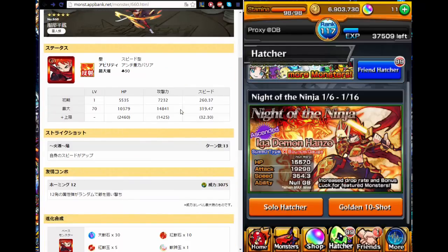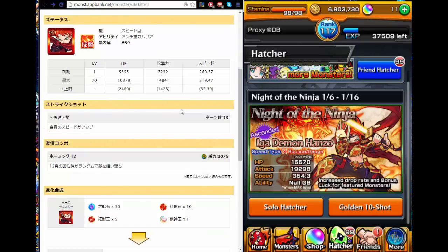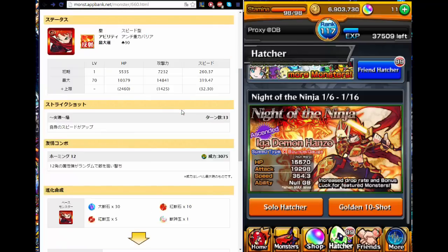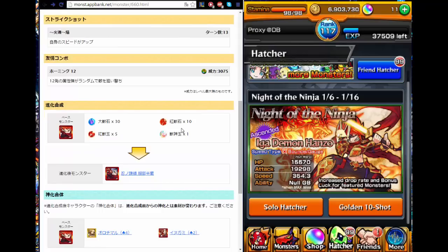The five-star version of Hanzo is a speed type. He's a no-gravity barrier, stats are pretty decent, and his strike shot pretty much increases his own speed at a 13-turn cooldown. His bump combo is a homing 12. Just looking at it, he has really great stats — that's the five-star overview.